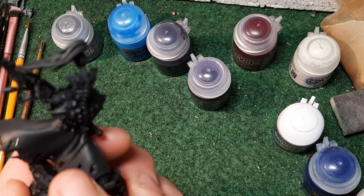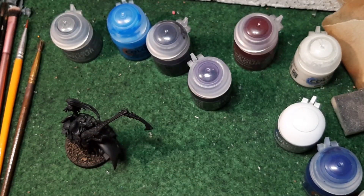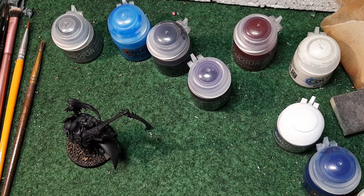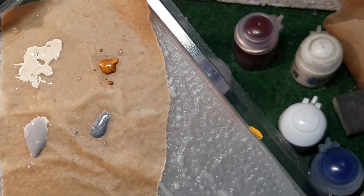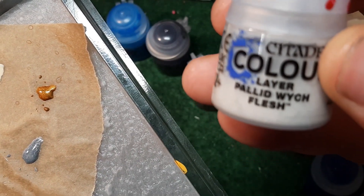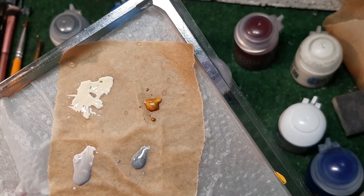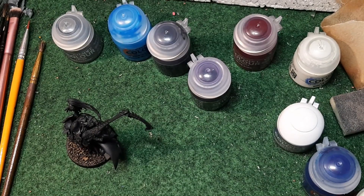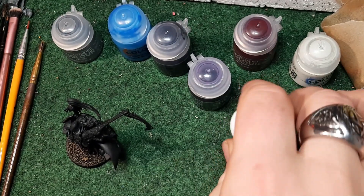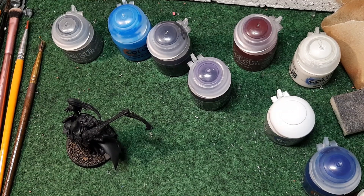I think I'll leave the cloak black - maybe just give it a faint edge highlight. But first I know where I'm going to start: I'm going to pick out all the bone first because that will make things easier. The wet palette at the moment has Screaming Skull, a little bit of Retributor Gold for the small dangly details, Pallid Witch Flesh, and Storm Host Silver - I'm thinking of using that for the gems to try a different technique.